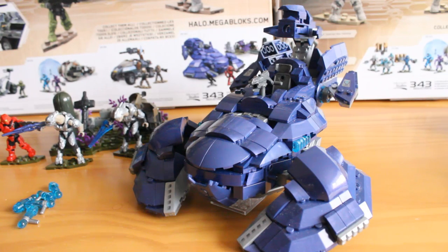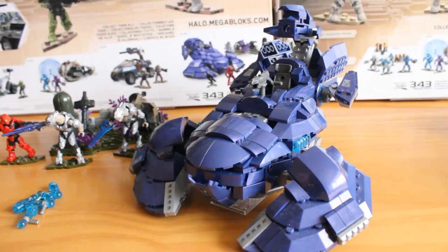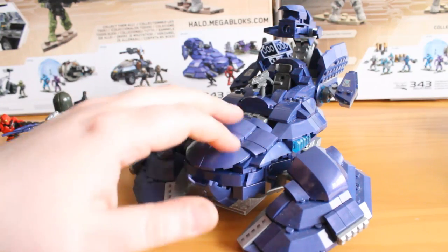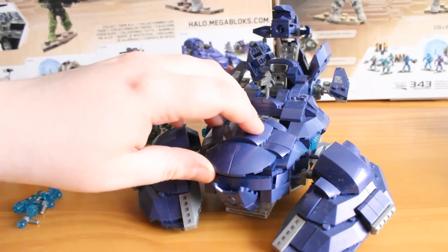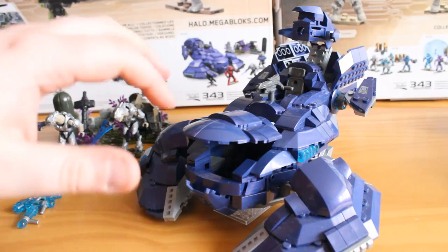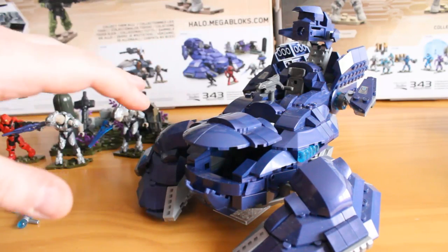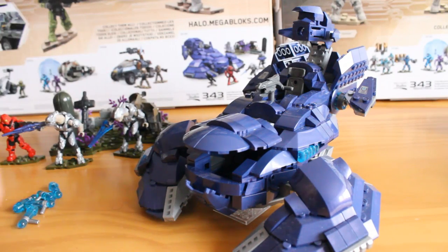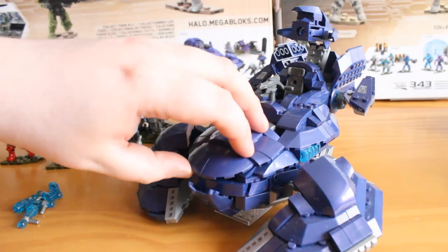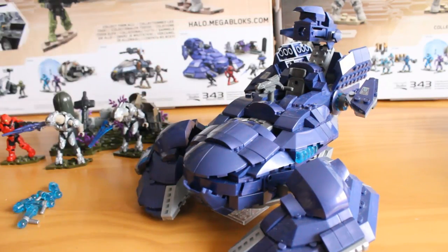Taking a look at the Wraith itself, this is the Halo 5 Wraith. It has the organic bulbous design seen in-game and it does recreate it pretty well. You've got this nice curved canopy, but it doesn't really close quite flush — this panel and that panel collide. I have worked out a modification to solve that, but it just creates a smaller door. It is a bit of a shame that they didn't realise that.